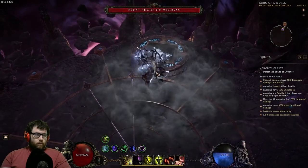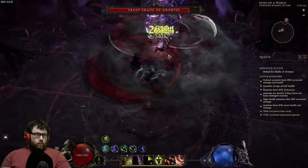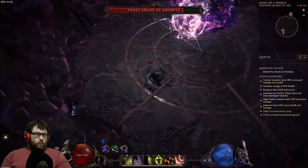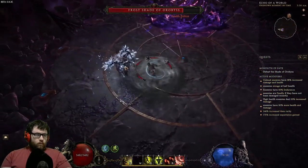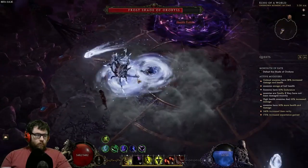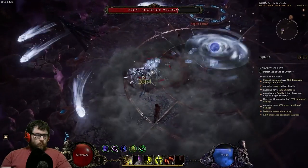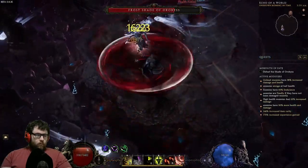Hello, this is Dredd from Epic Builds, and in today's video we will go over the Dexterity Stacking Dancing Strikes Shadow Cascade Blade Dancer — a build for the people who want to do the one thing that matters in this world, and that's to dance.